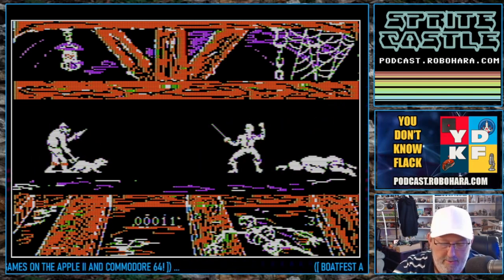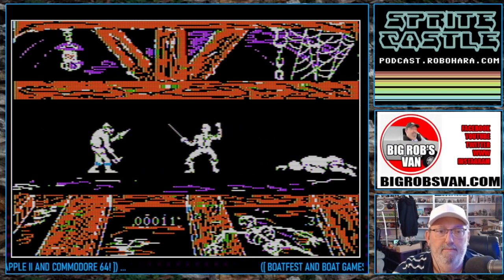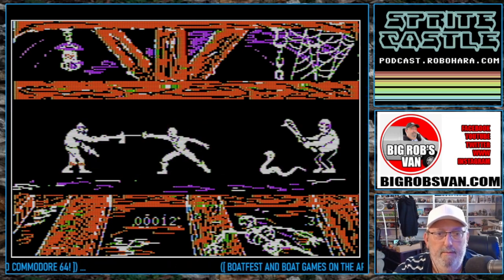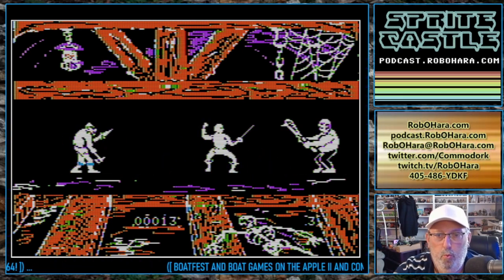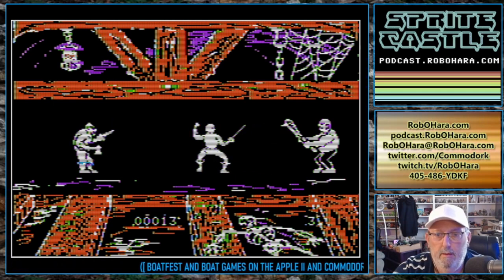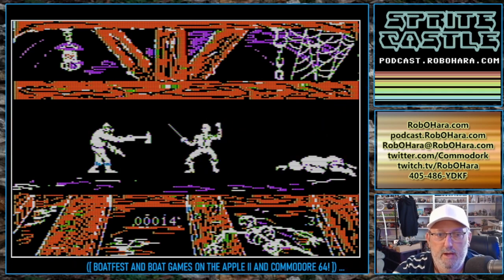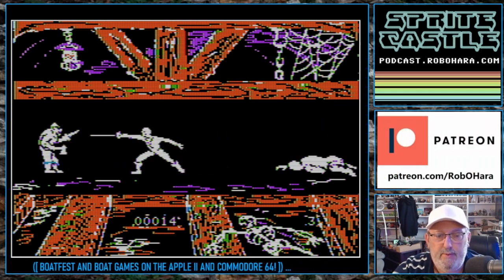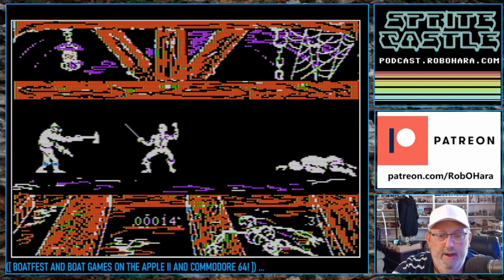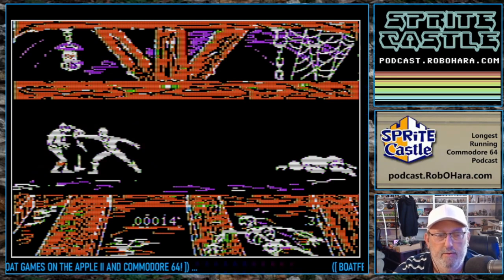Now we've got to flip around and hit M to stab that guy in the ground. Let's push this guy back a little bit. By the way, if you see it on the bottom, my score — that's how many people we've killed. That's the only score.